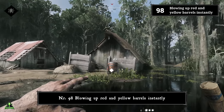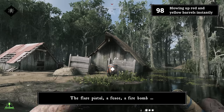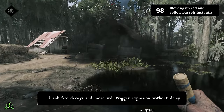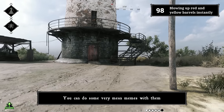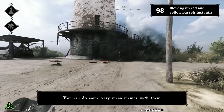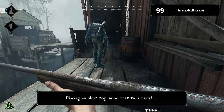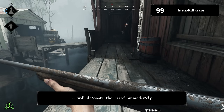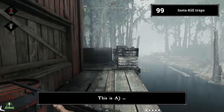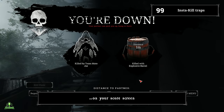Number ninety-eight: blowing up red and yellow barrels instantly. There are ways to trigger these barrels instantly — a flare pistol, a fusee, a fire bomb, a blank fire, and more will trigger the explosion without delay. You can do some very mean plays with them. Number ninety-nine: instakill traps. Placing an alert trip mine next to a barrel will detonate the barrel immediately. You can do this at choke points that have red barrels — it's one of the ultimate troll moves and always nice to see additional hunter kills on your score screen.